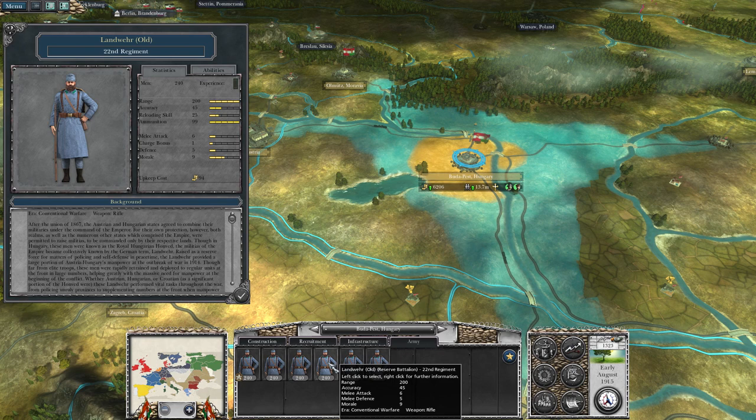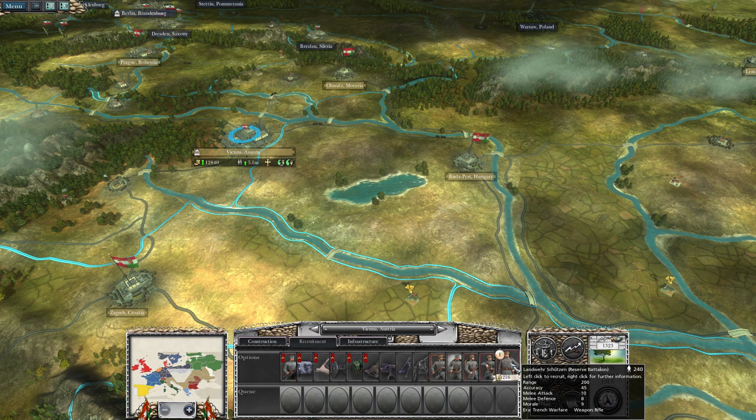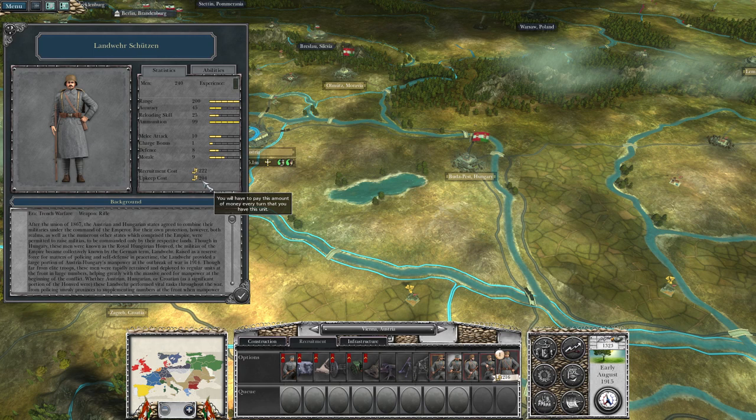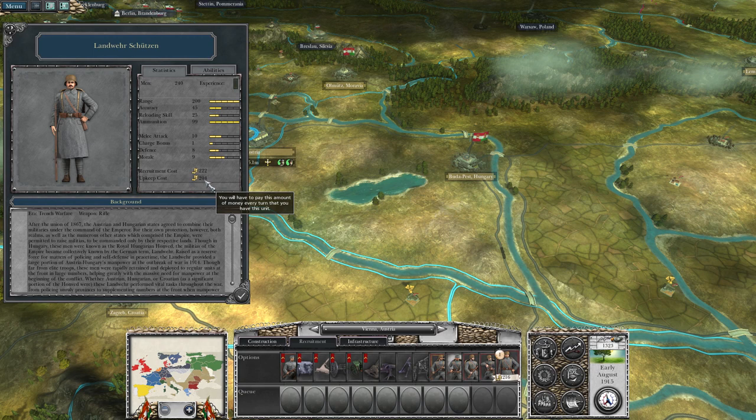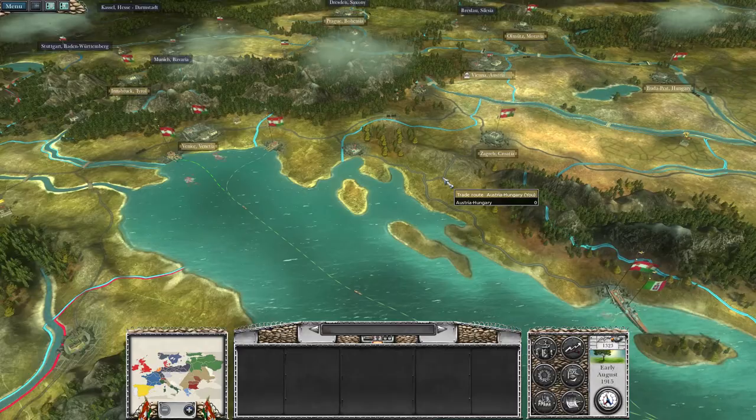I think we're going to keep the old Landwehr Reserve Battalions, because they're the newer ones — the Reserve Battalions that got helmets. Where can I recruit them? The Landschützen Reserve Battalions with Helmets actually have an upkeep cost that is twice as much as the old ones — these have an upkeep cost of 204, while the old ones only have 94. I don't know how much they cost in recruitment.